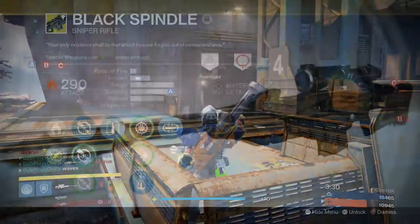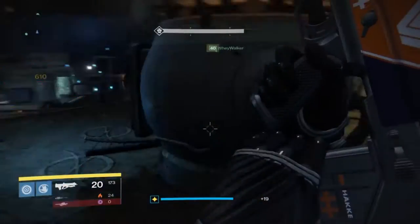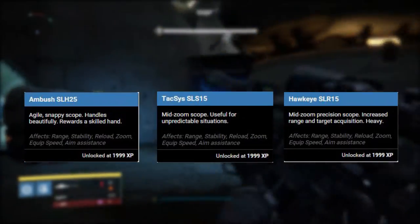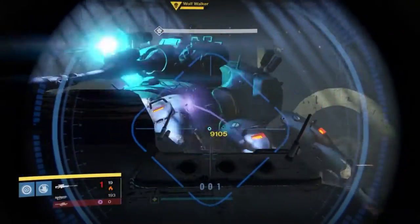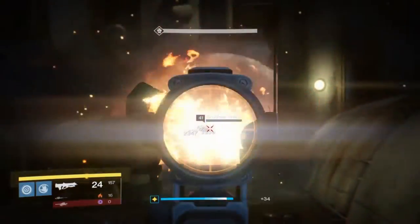The Black Spindle is identical to the Black Hammer in terms of stats and perks, with the only exception being that the Spindle is an exotic weapon and it has higher attack values. The rifle scopes include the Ambush SLH-25, the Taxis SLS-15, and the Hawkeye SLR-15. The Ambush scope offers higher stability and a shallower zoom than the other two scopes. Go for the Hawkeye if you're looking to maximize range, but apart from that the Ambush is the way to go.